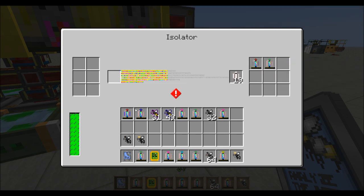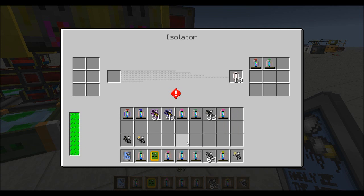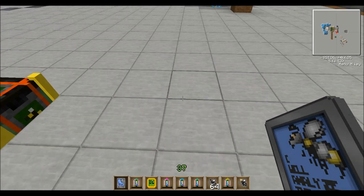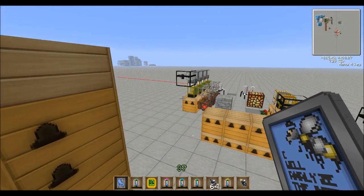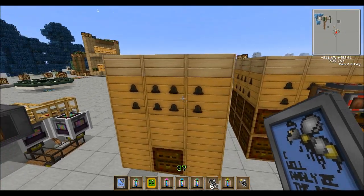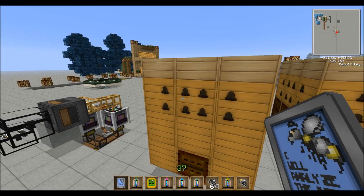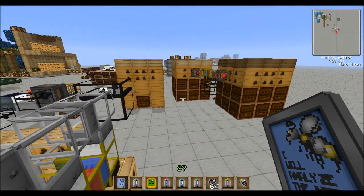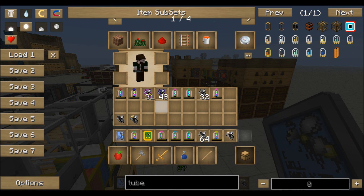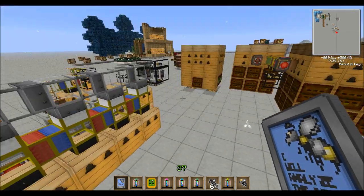Oh, there it is right there — we're done. Now that we have our tolerant princesses and tolerant drone in there making babies for us, we get another rocky princess and diligent drone and do a new one. Then we take the tolerant princess and a rocky drone and let them have babies.